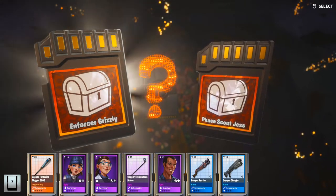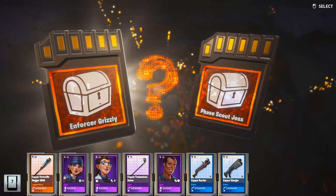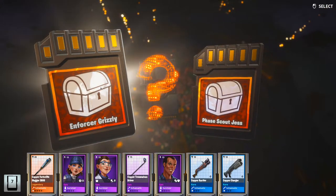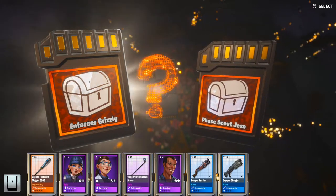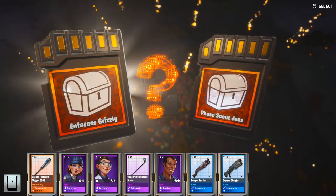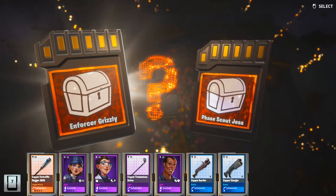And then again, I don't have Enforcer Grizzly as a legendary in my main account either. I can't really say I found something convincing. Let me see if I put her abilities here.